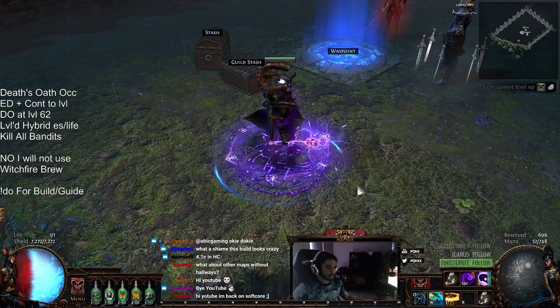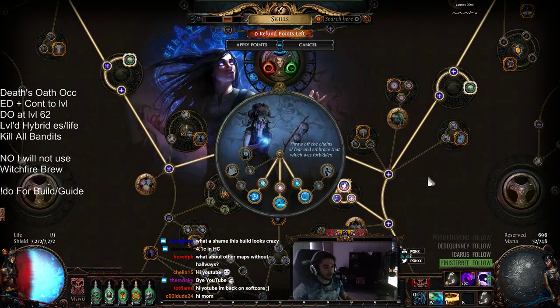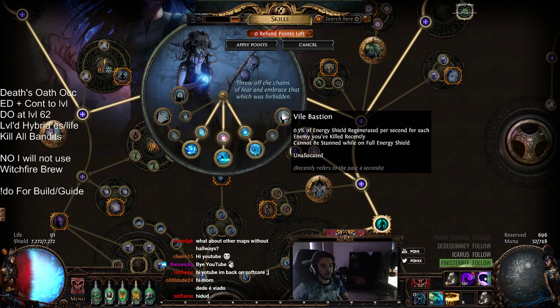Remember that the majority of your defensive mechanics come from Temporal Chains, Blasphemy, and Wicked Ward, which is located right here. Now, while you're actually mapping, if you've finished your Uber Lab, I'd recommend Vile Bastion. Vile Bastion is super good because of the Energy Shield recharge per second and also helps you with stun immunity.